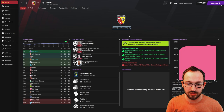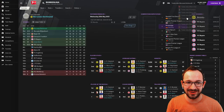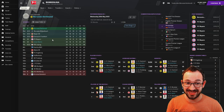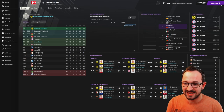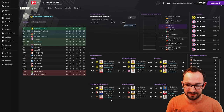Now to the Bundesliga - Dortmund and Union Berlin. Dortmund finished first and Union Berlin sixth with European qualification. Bayern came fifth - mad! Top three players: Haaland with 56 league goals, Reyes with 27, and Hazard. Average rating: Haaland 8.04. Assists: Hazard and Haaland with 17 and 15. Player of the matches: Haaland with 10.